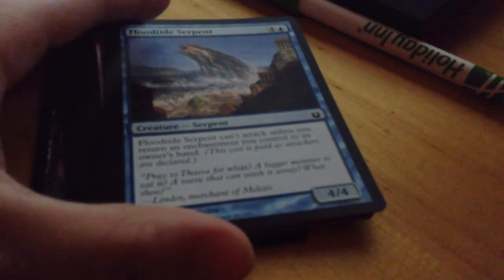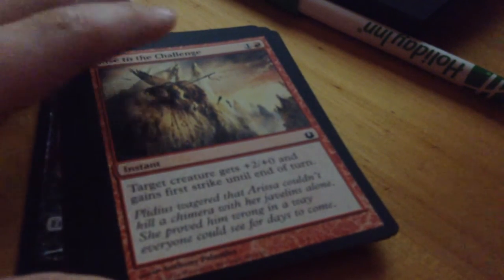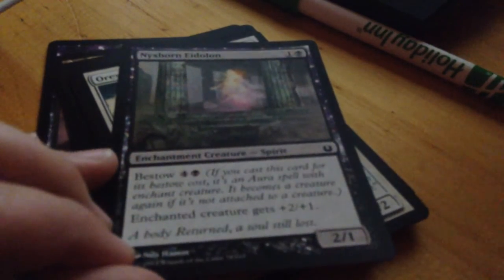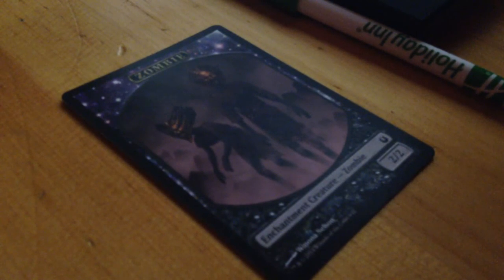Floodtide Serpent — five-four, four mana — Floodtide Serpent can't attack unless you return an enchantment. Sounds pretty good. I'm just going to skip some of these unless they seem particularly interesting. Oh this one — I think I have a card really similar to this — it's a one-four-four but it's flying and some other good stuff. Another Nixhorn — are we getting a lot of Nixhorns here? Oh, another Forest. We got an awesome enchantment creature Zombie, which I haven't got before, so I don't have another token of that.